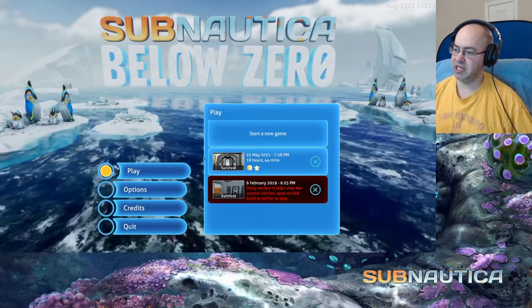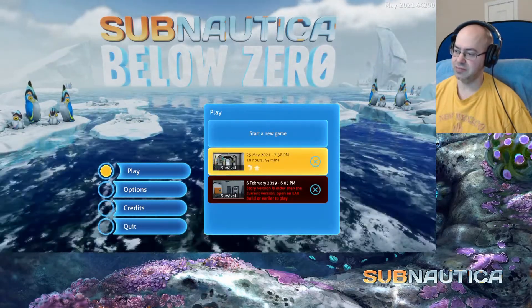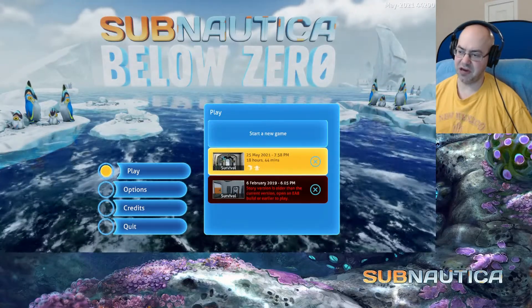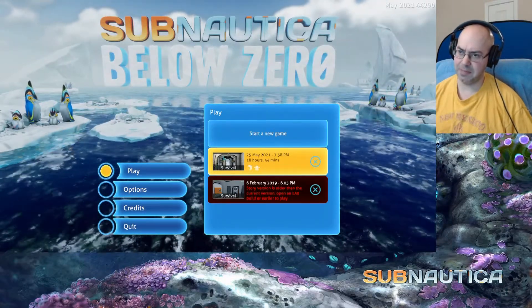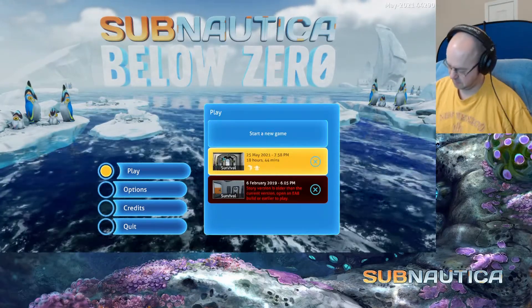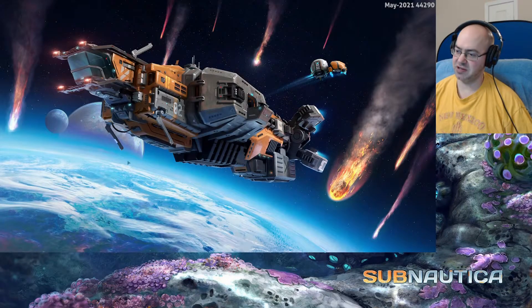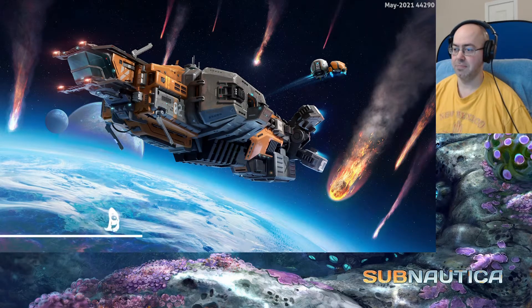So last time... did we find the third piece of the parallel processing thing last time? I think so, and then we went to Marguerite's greenhouse and found that. We got some new stuff from that, got a couple new PDAs with clues about where to go next.